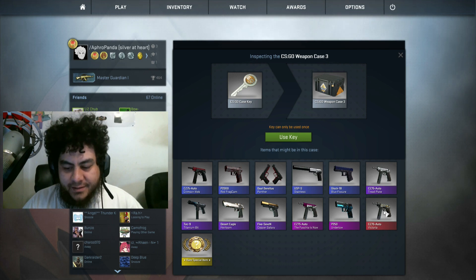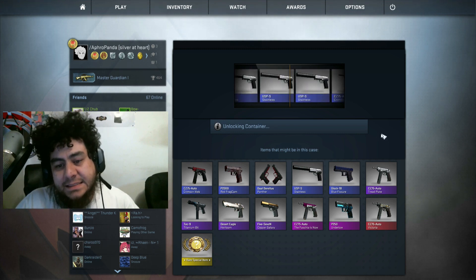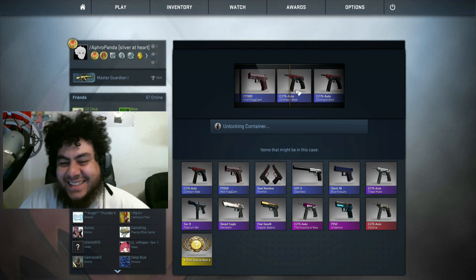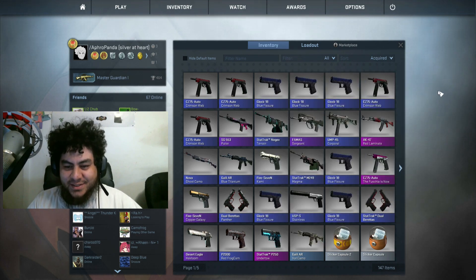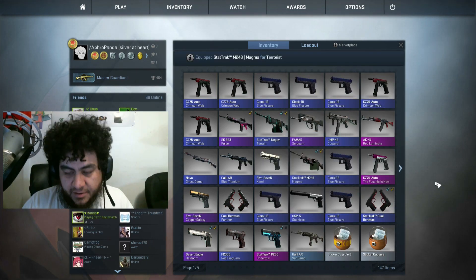This time we want the CZ-75 Auto Victorious stat track, please. You sons of bitches. 4 crimsons and 3 blues - 4 blues, 4 in 5, 4 in 3. Anyways, anyways.